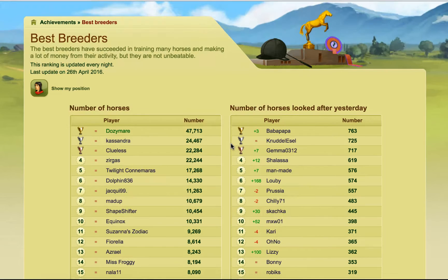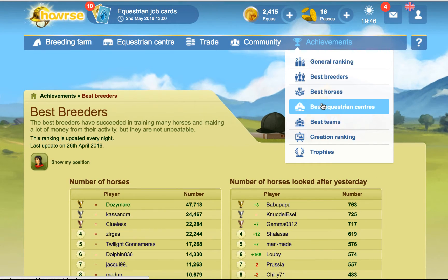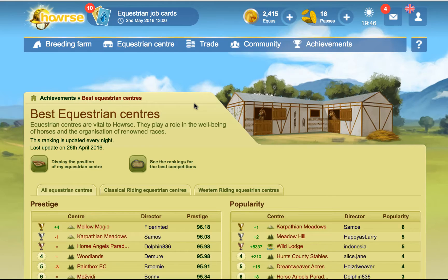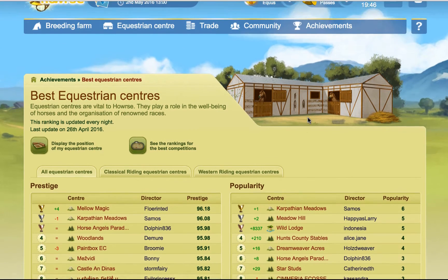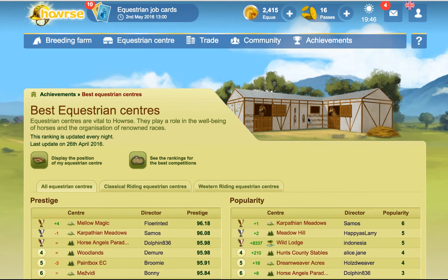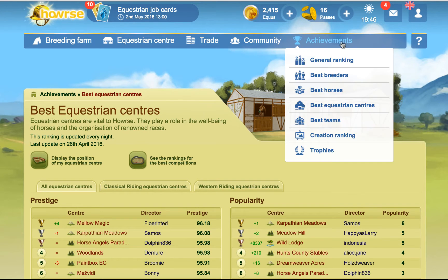So this is what the numbers mean. Even if we go and look at equestrian centers, you can see this as well. You can see that this EC went up by four. Here's one that went up by over 8,337 spaces. So it's basically the up and down of the game — you can see the changes, and it's quite handy if you want to see how many spaces you went up since yesterday.